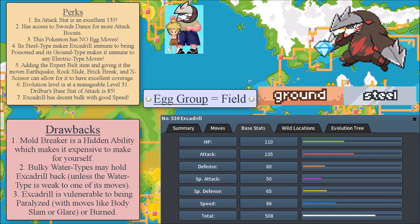It has access to Swords Dance for more attack boosts. This Pokemon is egg move free, which makes it extremely easy to breed up — no egg moves at all. Because Metal Sound is now a level-up move, there are no longer any egg moves for Excadrill, making it really simple to breed. I love a Pokemon with no egg moves because I don't need to worry about whether I'm missing one. Excadrill is one of the easiest breeds to do now.